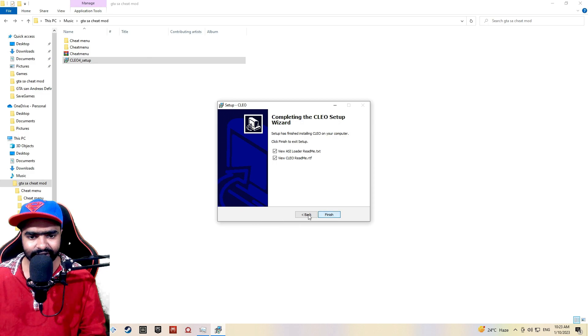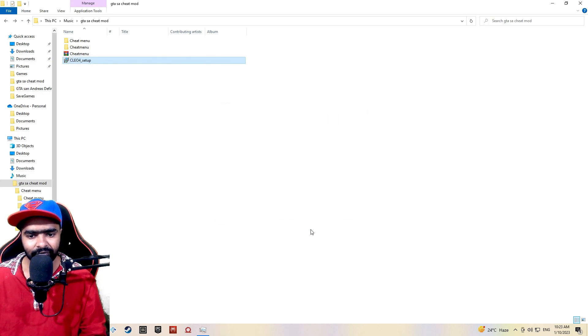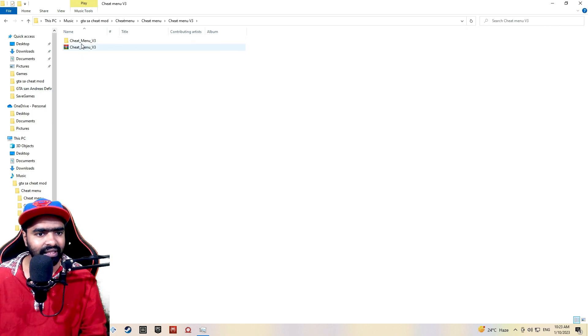We will set the next file, then install the next folder. Then we will check out the cheat menu. We will get the cheat menu — it will not stay in V3. You will have the new file.